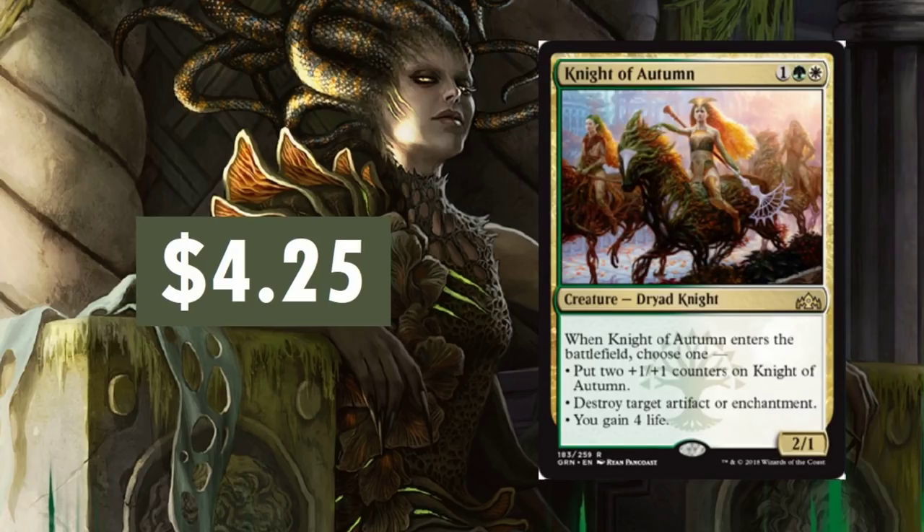Night of Autumn is at $4.25 right now. This will see a lot of play across many formats — just about every format this thing will see play in. Having the versatility of the card is really what does it. There's options on this thing, and people like options to take care of certain threats or whatever you need to do in that moment. But something tells me this card's actually going to go down a little bit.